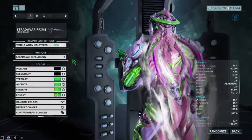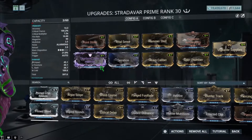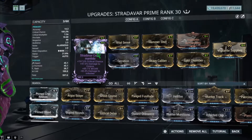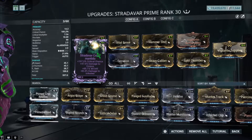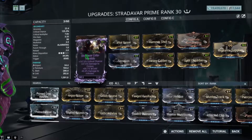Onto the builds. When it comes to the builds I have three builds here. One build for the riven, and that is 167% critical chance, 47% to Corpus, and 85% to cold. The negative 40% to Infested is not a big deal here because since it does slash damage it can pretty much kill Infested no problem still.